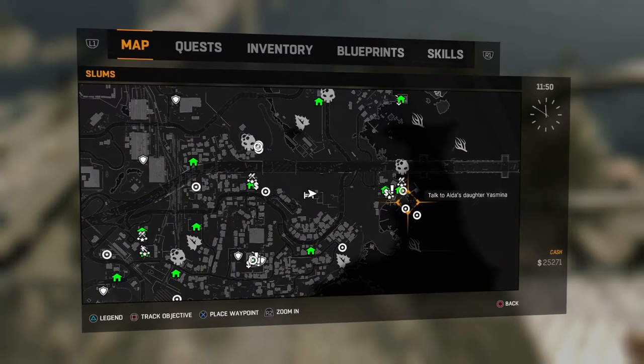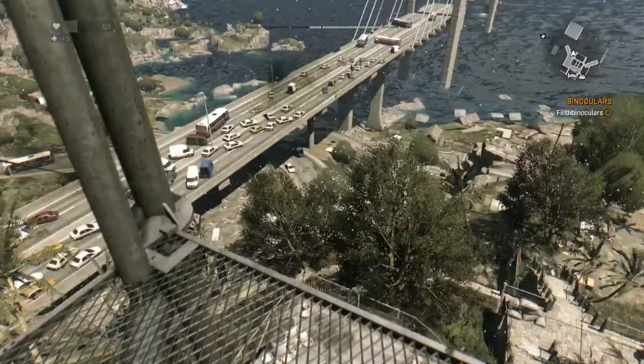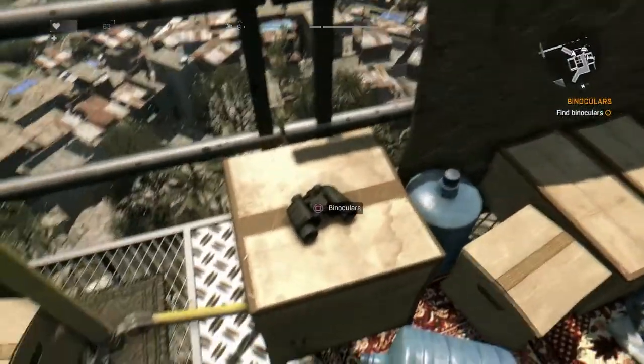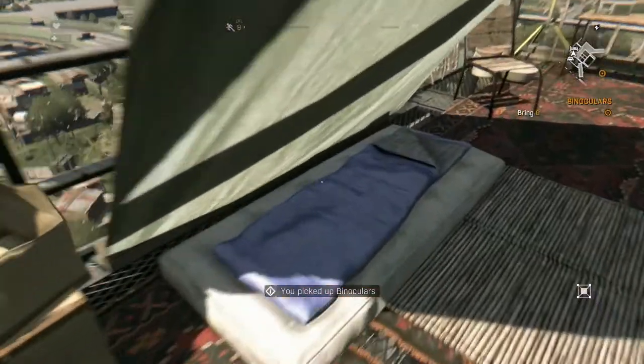There's a safe house right here, kind of in the middle of the map, just directly west of the fishing village. It's a giant antenna tower — hard to miss. Just climb up to the top of the antenna, and sitting on a box right near your bed is a pair of binoculars. Grab that, take them back to the tower. That's it. It's kind of a bullshit mission.